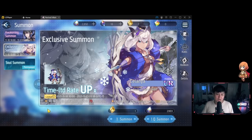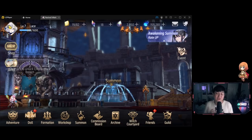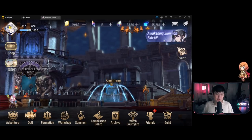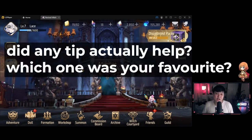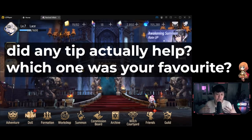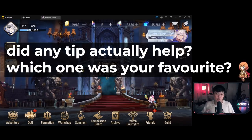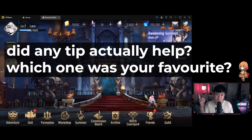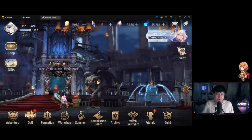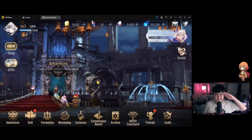That's it for today - I actually have another 10 tips but it would make the video too long, so stay tuned for part two. If you haven't subscribed yet, go ahead and do so. If this video helped you out, please consider a like. The secret question for today is: did any of these tips help you, and which is your favorite? For me personally, the skipping mobs stamina refund tip was the most surprising - I only learned it near the end of the CBT. Leave your thoughts in the comments below, and thank you so much for watching!